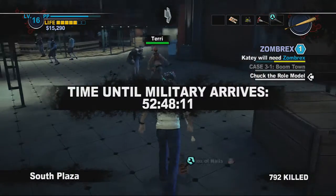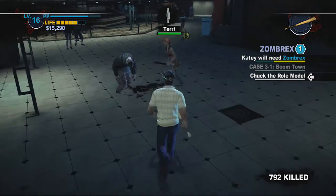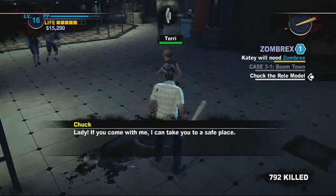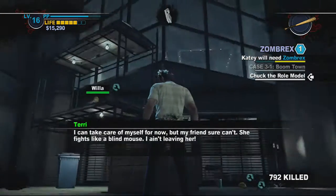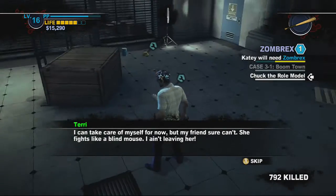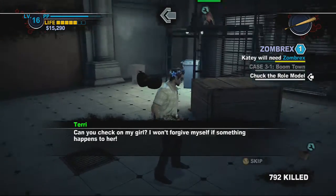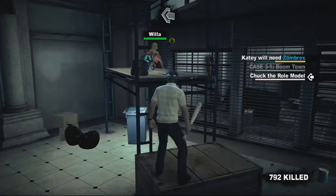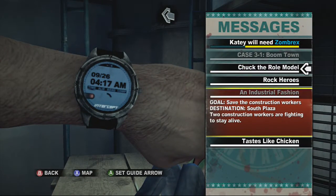There are actually two survivors just right outside the underground area. After you beat TK in that part of the story, you come up here and there's a mission for you in this time frame. So while I'm here, might as well do it. This one is called Industrial Fashion.